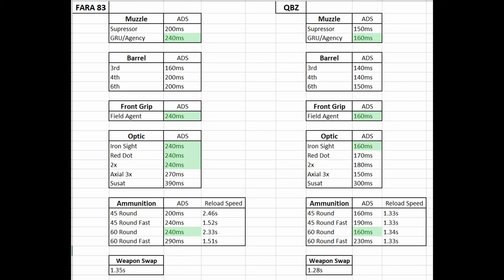You can also see that when swapping from the Swiss K31 sniper rifle to the QBZ or the Fara, the QBZ wins out by just a hair — about 100 milliseconds. Which means if you're in a pinch and you really need to quickly switch to another weapon, the QBZ is probably the way to go.